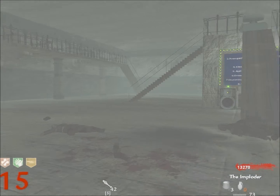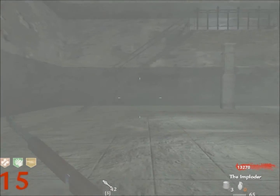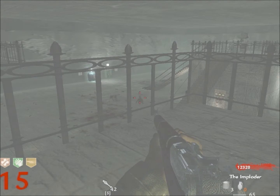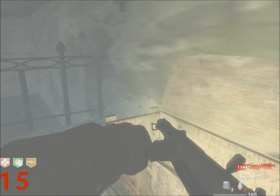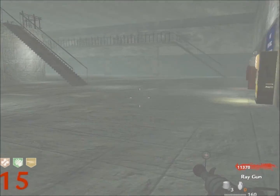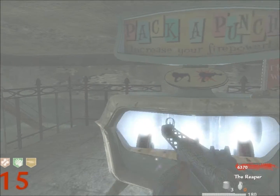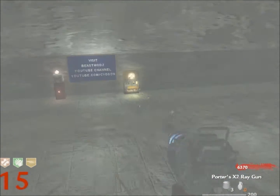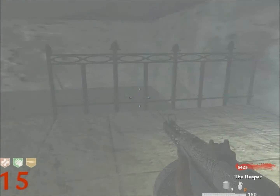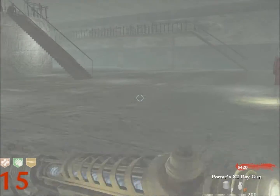I'm just going to wait for the box to appear. The Type 100 is good — I might keep that one. I'm going to go pack punch it because it will be great. Then I'll hit the box one more time to see if I can grab a gun for my Reaper to pack punch if it's good enough.